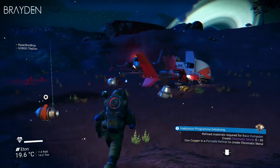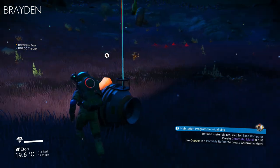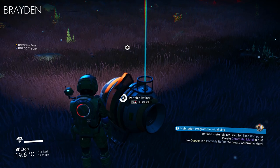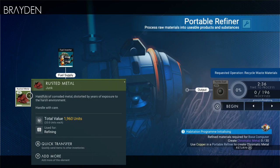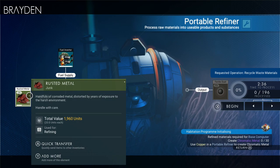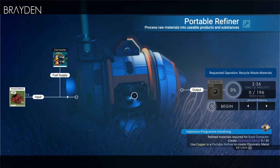I have two metal platings. Yeah, you need copper. It says it in the corner of my screen. Alright, you need actual copper to put it in and then you put it in the portable. Oh, now it's rusted metal. No, I put that in there. Oh, just because I had it — it turns into the ferrite dust. Oh, that's good.